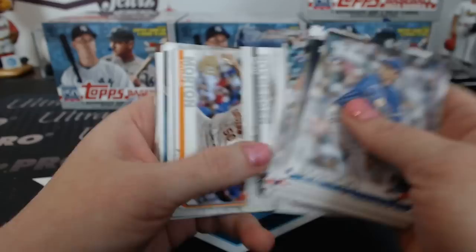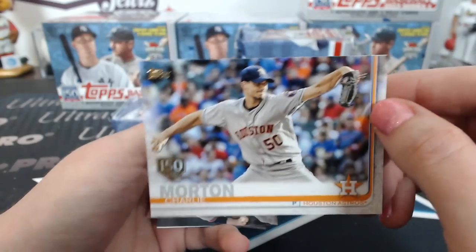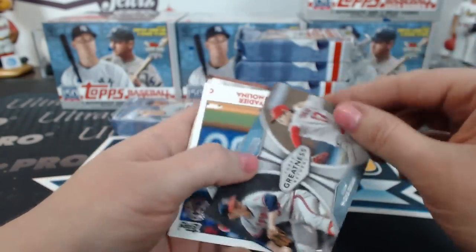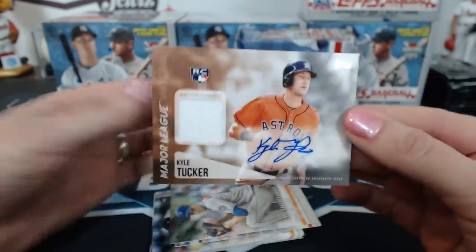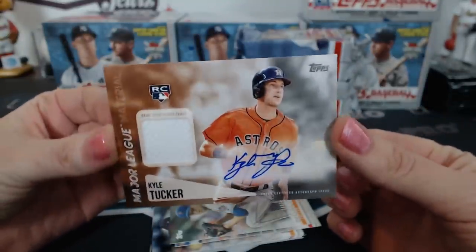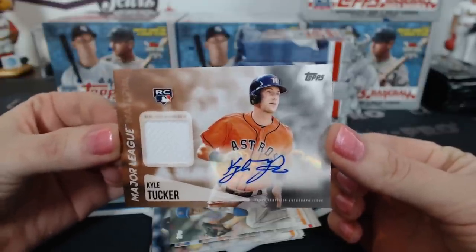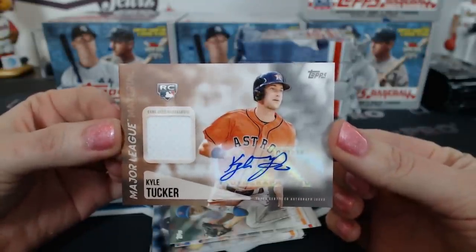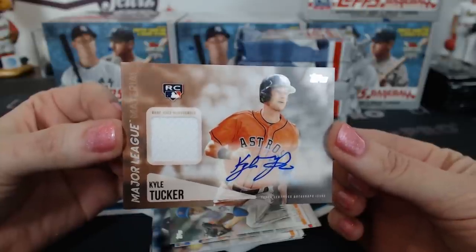So, are any of you doing anything big for the Super Bowl — the 'big game'? Just kidding. Charlie Morton. Some of those Greatness cards — oh, look at that! Guess who? Kyle Tucker. Major League Material autograph! I like starting it off like this. Really Gray isn't here though — well, he'll be stoked when he sees it. That looks nice.